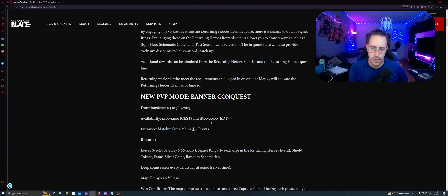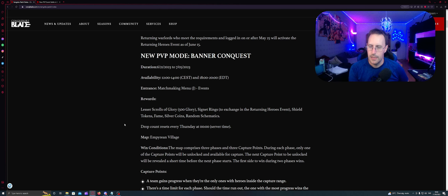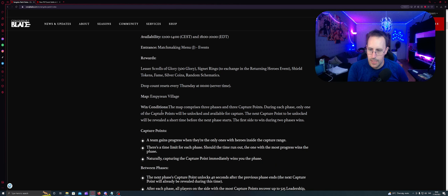New PvP mode: Banner Conquest. Duration is from today to the 5th of July. Available between 12 and 14 CST and 18 to 20 EDT. Entrance via the matchmaking menu event. Rewards include lesser scrolls of glory, 500 glory, signet rings to exchange in the Returning Heroes event, steel tokens, bane, silver coins, random schematics. Drop count resets every Thursday at 00:00 server time.